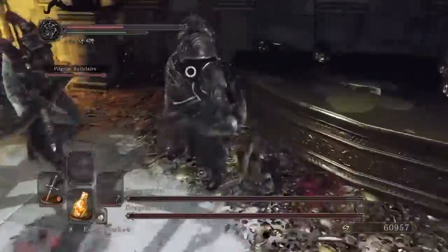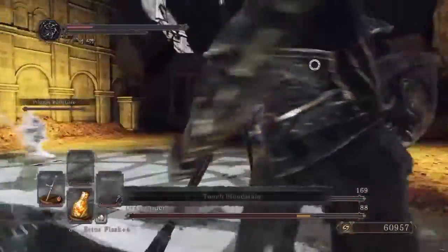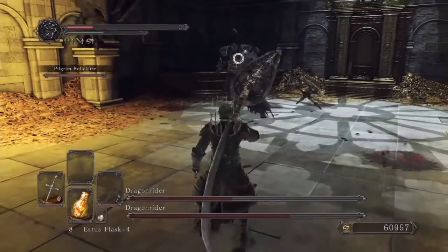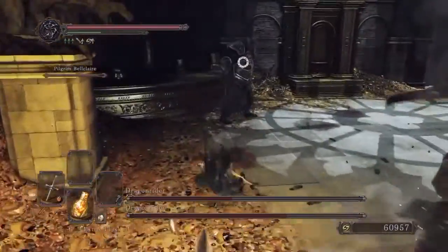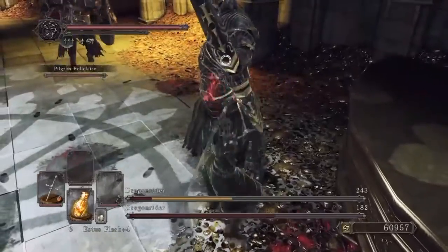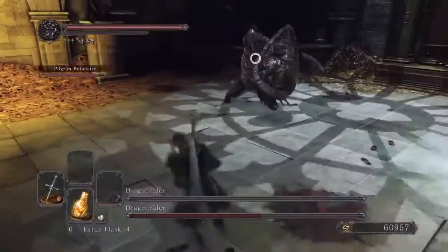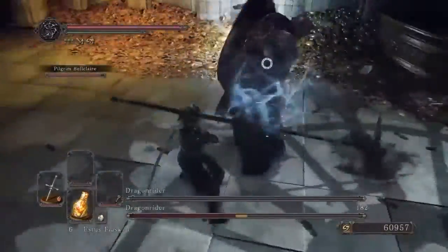The only reason I summoned Balclea was just to distract the normal dragon rider, and I also suggest attacking the bow guy first. Now, just like the last dragon riders in the Tower of Flame, they're weak against lightning and fire. My weapon has fire damage, which is why they're taking so much damage from it.